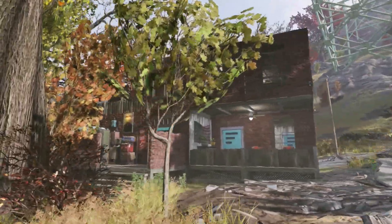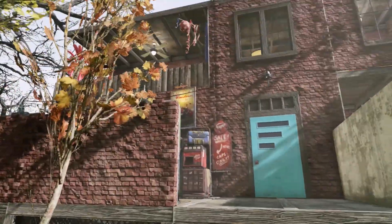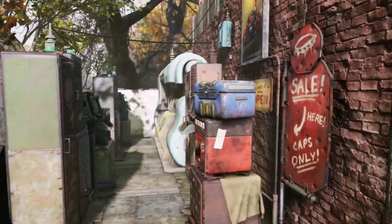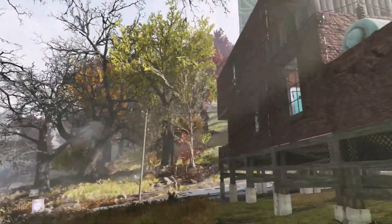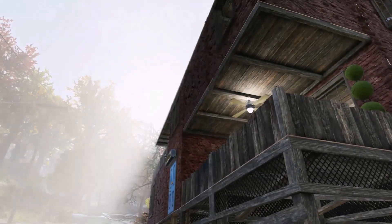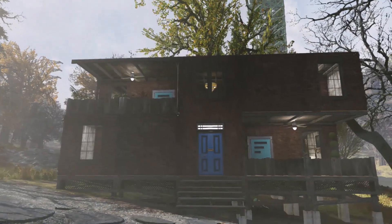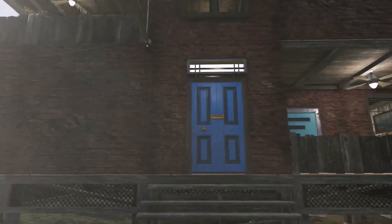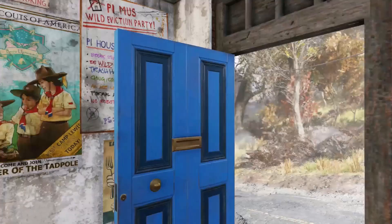I've got the vending machines hidden at the back with the power. I had to put a door in the back because whenever I had people come to this camp they would open every single door, not close them, and still not be able to find the vending machines.